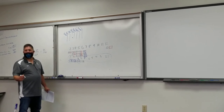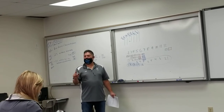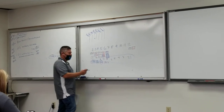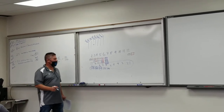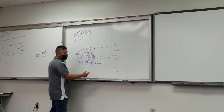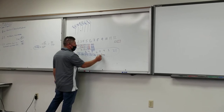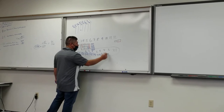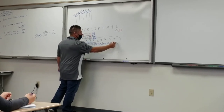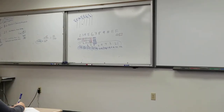Five divided by 36, move two decimal places - I get 13.9 percent. And six out of 36 we already did - that's 16.7 percent. So working back: five is 13.9 percent, four is 11.1 percent, three is 8.3 percent, two is 5.6 percent, and one is 2.8 percent. Those percentages are the key to the dice game, believe it or not.